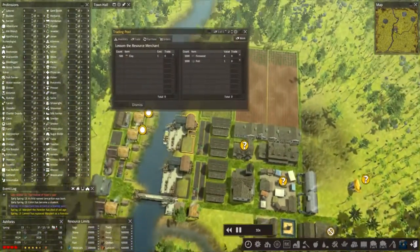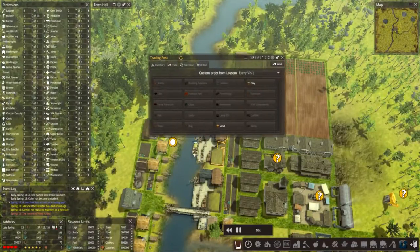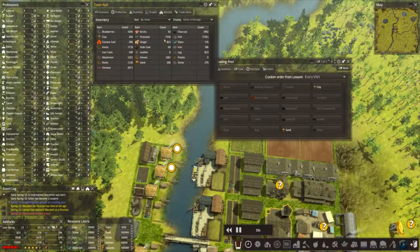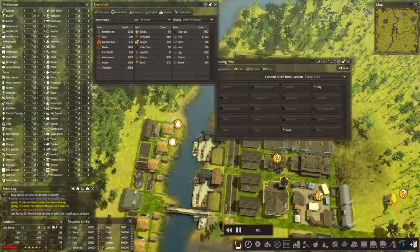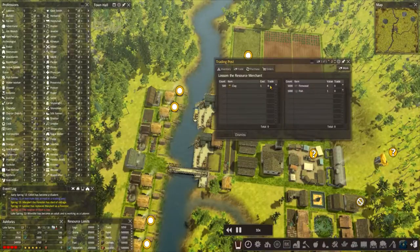We've got a trader — what was clay? Have you ordered that? Yeah, clay and sand. What are we actually doing for clay and sand? Boom boom boom, clay 294, so 273 — yeah we could probably buy some just to top us up.